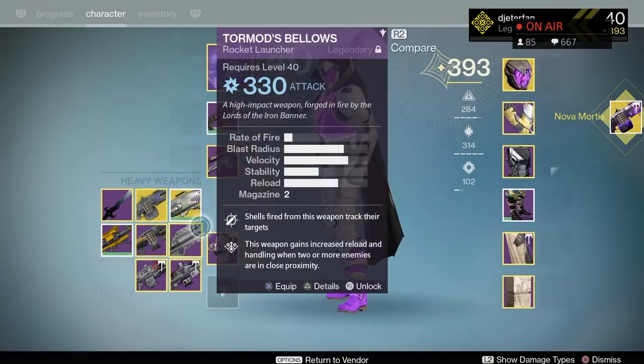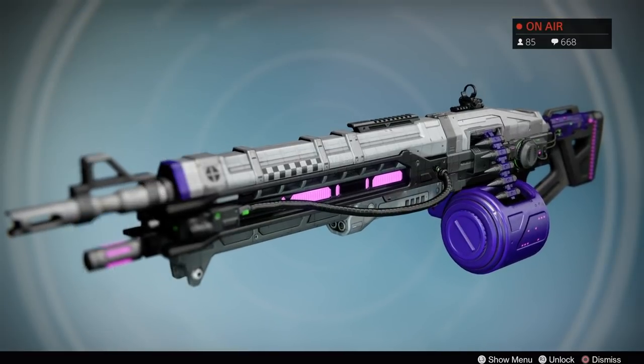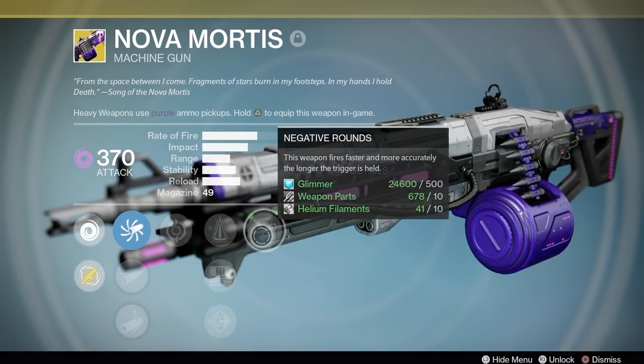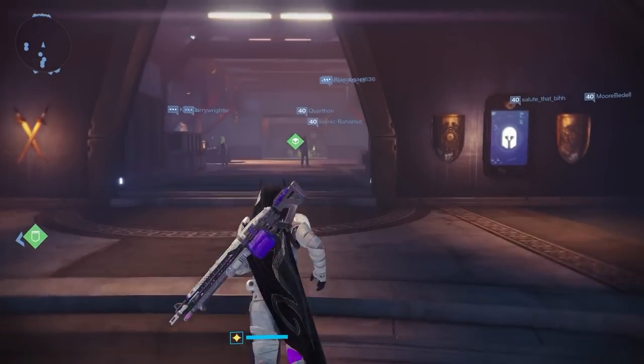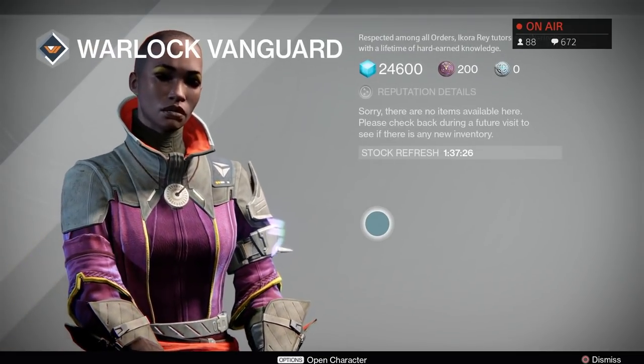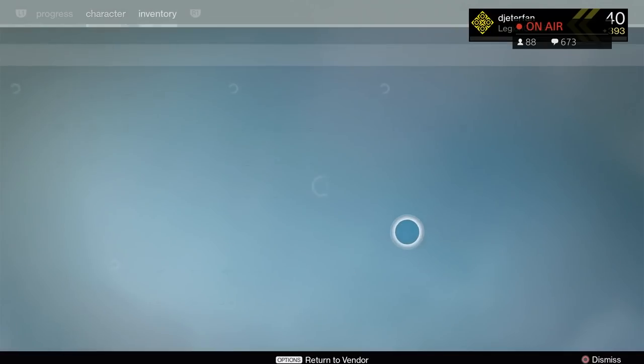When you return to the tower and have that conversation, you're going to be getting your new Thunderlord. I'm not too sure if the solar Thunderlord will come in Saladin's tag, but we'll have to wait and see. The next quest line will hopefully be a little longer and more involved. I can't wait to test this thing out — it looks a lot crazier and better than the original, so I definitely want to give it a fair shot in the next couple of days once I unlock some more stuff.